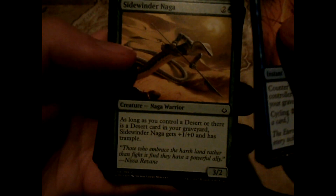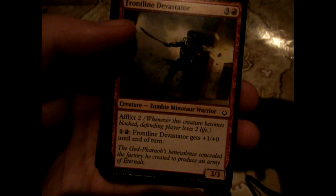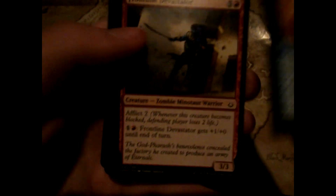Alright, so we have Countervailing Winds, Blur of Blades, Ruin Rat - I love this card - Sidewinder Naga, it's not that great. God Pharaoh's Faithful, Cunning Survivor, Torment of Venom, Disposable Mummy, Frontline Devastator.